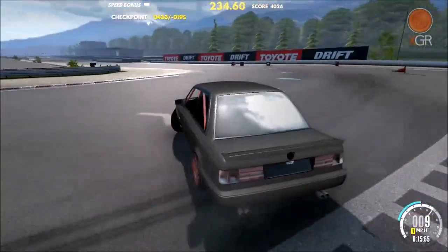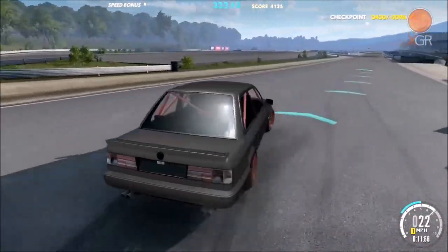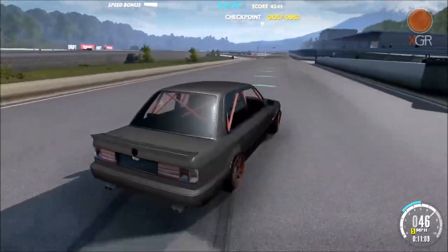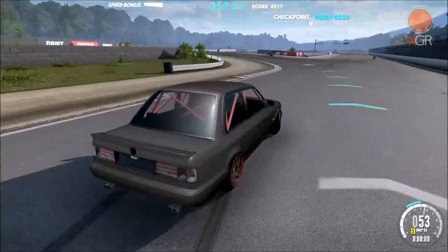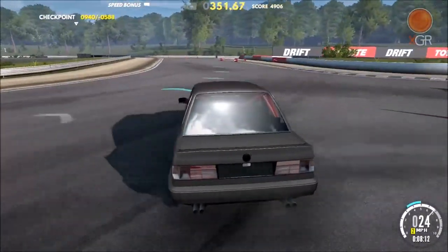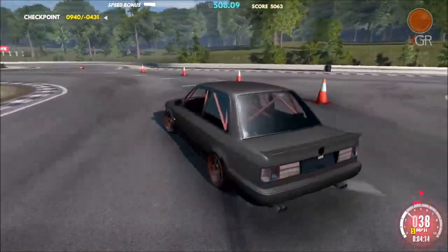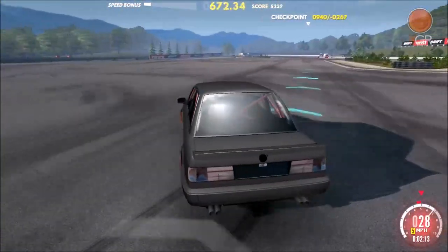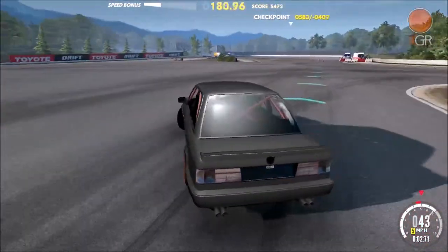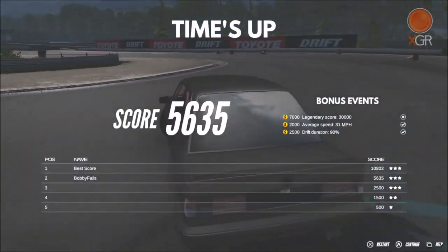The structure is set out differently per track. On this one I think it's 1,500 for one star, 2,500 for two stars and 3,000 for three stars, something along those lines. Once you complete the track and get the full three stars, you get a bonus structure to make more money. If you drift for 90% of the course you get like two and a half grand - it shows on the side.